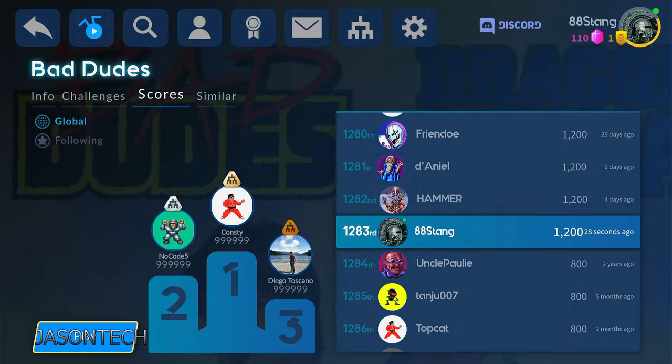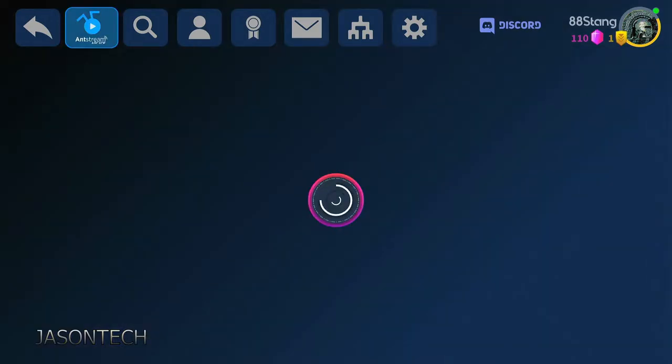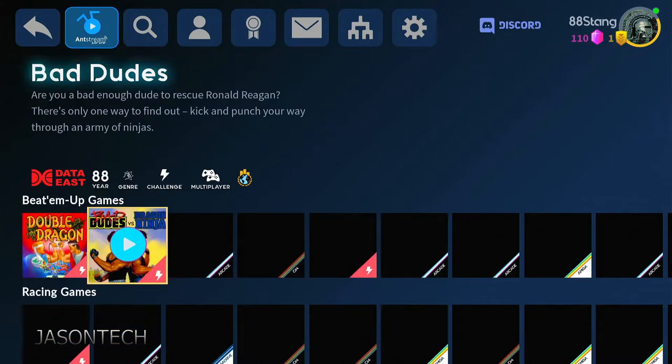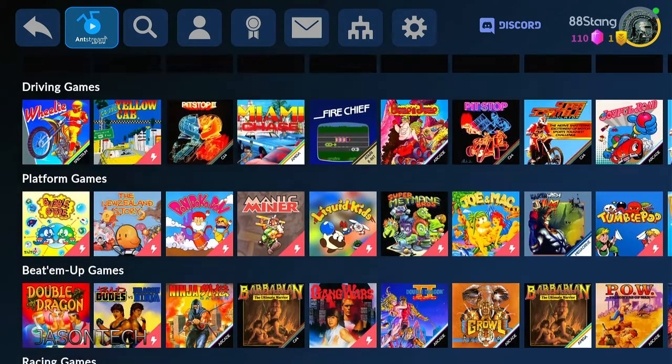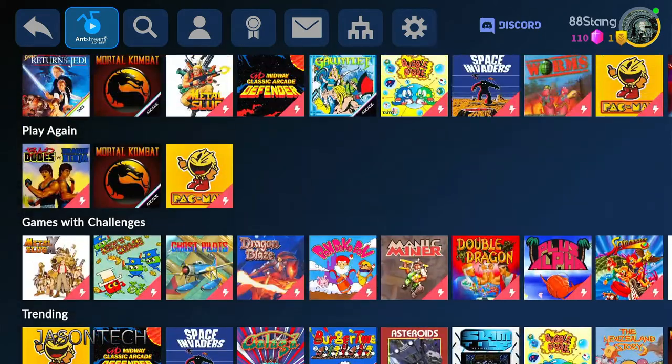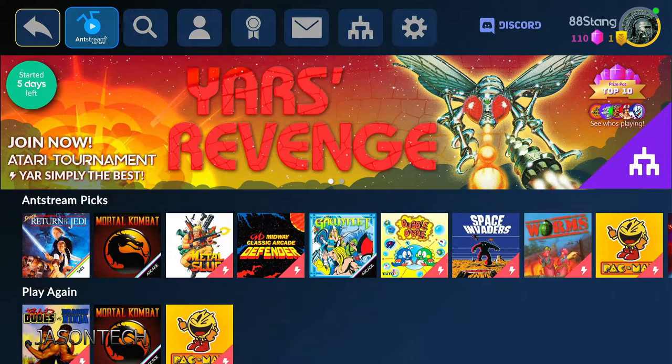It keeps all your scores and ranks you into different places. A lot of these guys here — wow, they have quite a bit of scores. I just installed it so it gave me the seven-day free trial; everything's open, it's the premium. On the top here on the left it's saying I've got five days left of the premium package.